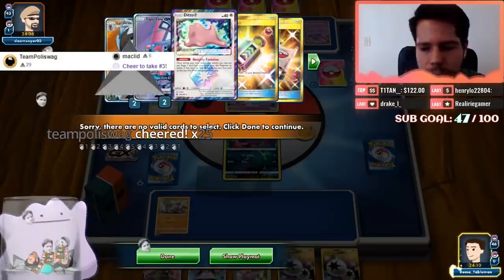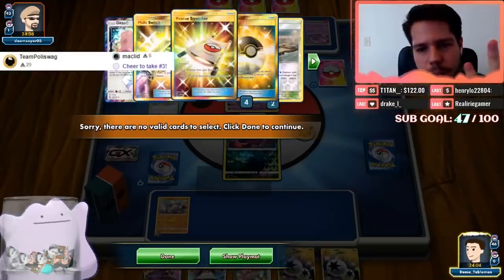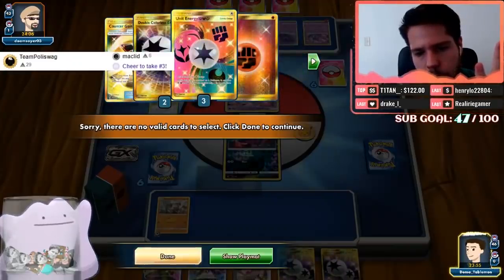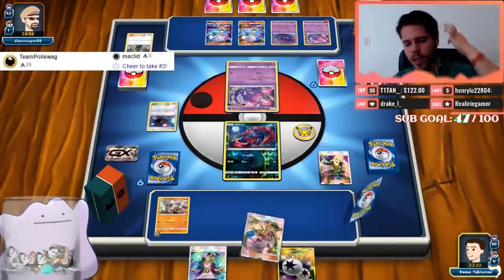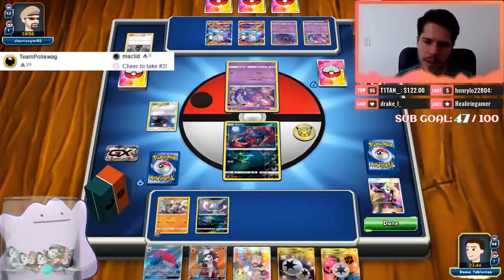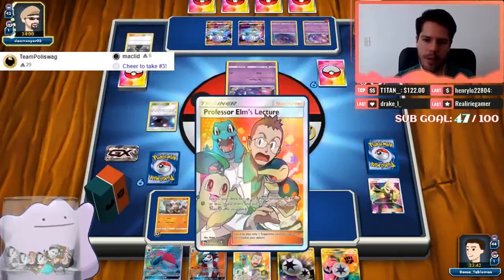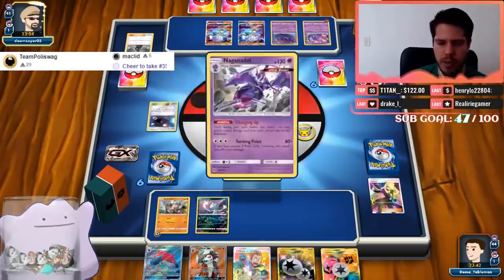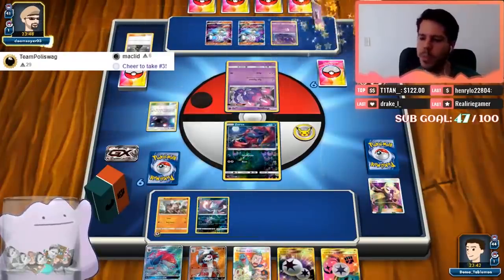Baby Buzzwole, one Zorua, one Macargo are prized. One Kukui is prized as well. I'm going to Cynthia into a pretty solid hand — the Sneasel immediately becomes a threat. We also have access to Zoroark to start picking off something, and we have Elm's Lecture as well. This hand is pretty good, and if we lose the Zorua we'd be able to GX-KO something with Lycanroc.